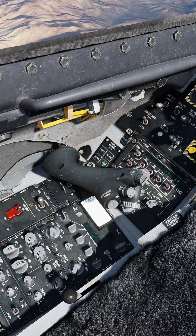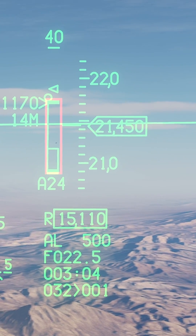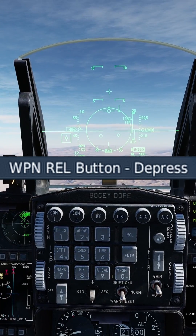Put yourself in full burn. Once you're above Mach 1 and your carrot is within the bracket, TMS right for the target you want. Hold down weapon release. FOX-3.